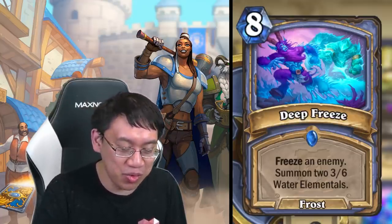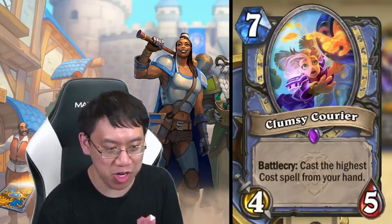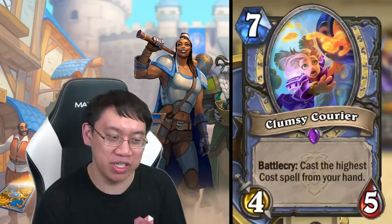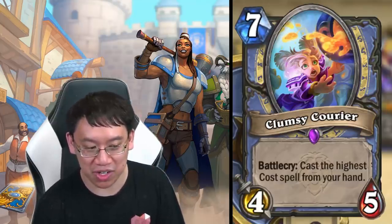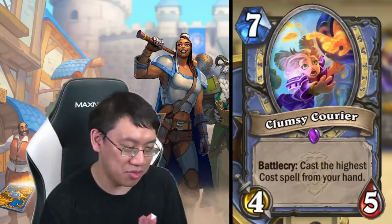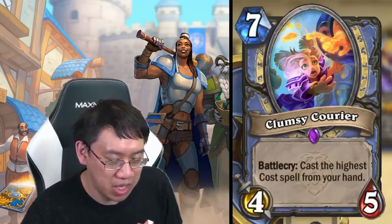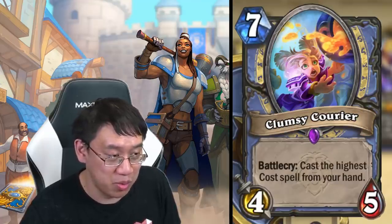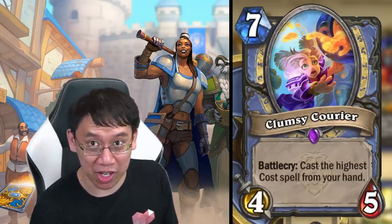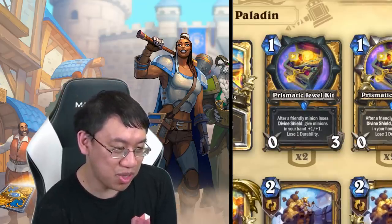The main payoff for Celestial Ink Set would seem to be Deep Freeze — a card that provides board advantage, is a frost spell, and is one of the frost spells that doesn't suck, which could be useful for completing the quest. Clumsy Courier: seven mana four-five, battlecry: cast the highest-cost spell from your hand. Not entirely sure what the point is unless you're playing a big spell deck. It has very narrow uses right now — we just lack good proactive high-cost spells for Mage, but interesting to watch in the future.